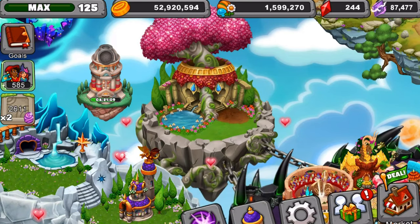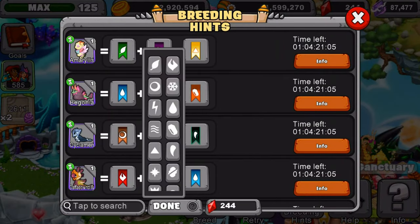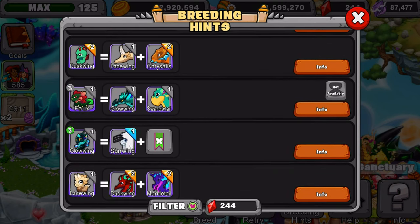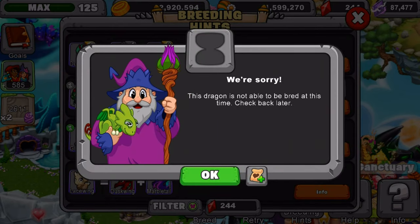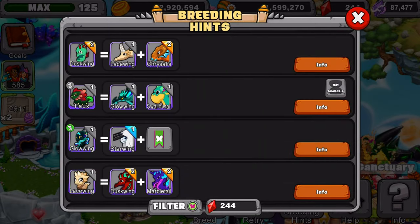What we're going to do is go to the butterfly element, scroll down, and there it is — this is the dragon we are going after today. As you can see, it's not available right now, but once the event's over we'll be able to come back. The breeding pair involves a Glowing Wing and also a Swallow Tail dragon.